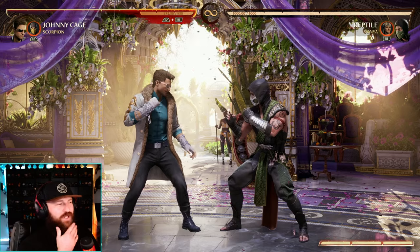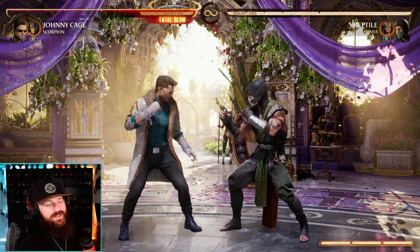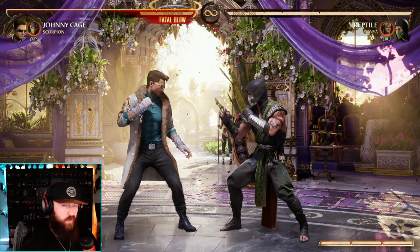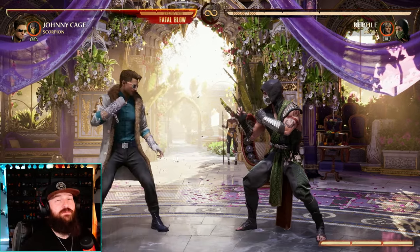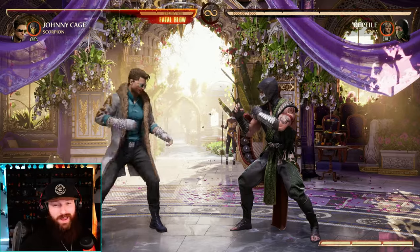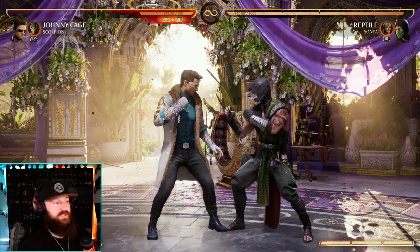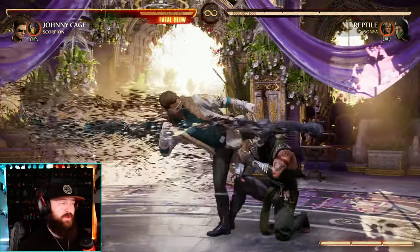Johnny Cage actually got a little bit of a nerf. His parry, the down back 1, is now 8 frames on startup — so it's slower — and the enhanced version has 15 more frames on recovery. You also can't delay it anymore. Shadow Kick now has 10 frames on startup where it used to be 8, making it slower, and it has 2 more frames on recovery when you miss. So yeah, Johnny Cage got nerfed.